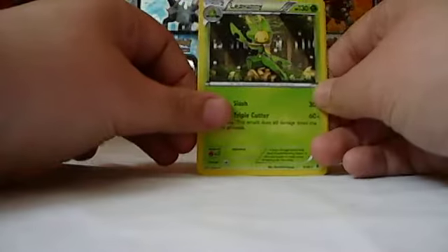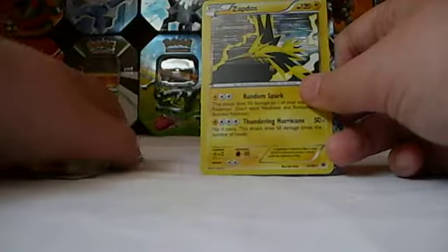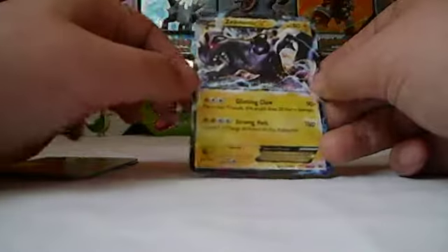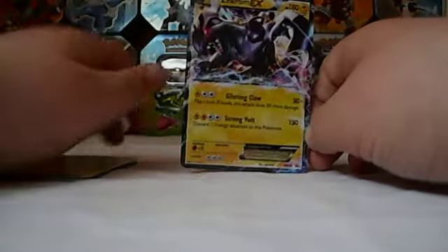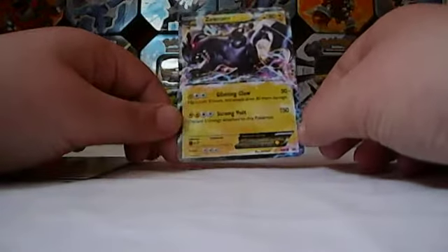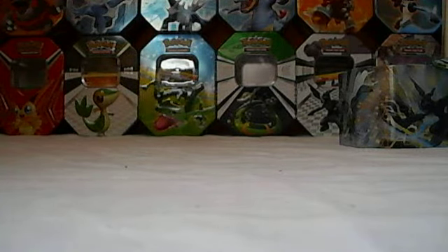Now for the good pulls that we got: Leavanny, Haxorus, Shiftry, Moltres, Zapdos. And of course, from the little Zekrom EX tin. It's not too bad. I personally like Zekrom better than Reshiram — even the new Black Kyurem, which is Zekrom and Kyurem kind of combined. Don't really like the idea, but I do like the Pokemon — it looks kind of cool. Anyway, thank you guys for watching. Subscribe, favorite, like, share, everything else in your power on this YouTube channel. Thank you guys for watching — this is WiggleManiac551 signing off.